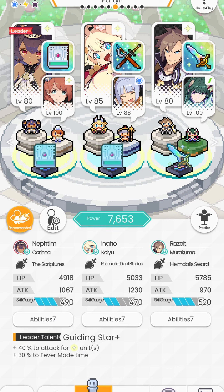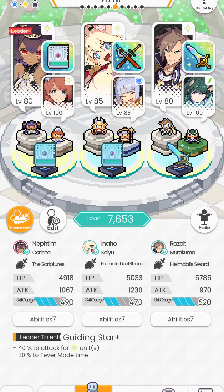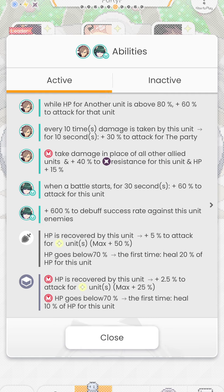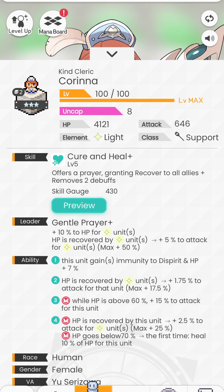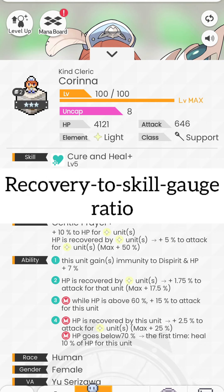As you can see, we have Razelt, Korina, and Kayu — these three units are all recovery units. Razelt is not exactly the most perfect recovery unit because his skill gauge is rather high; however, he makes up for it with a lot of attack power. While the HP of another unit is above 80%, you add 60% to attack for that unit. Also, every 10 times Razelt takes damage, he adds 30% attack to the party as an attack buff. We are also including Murakumo, because you get a 600% additional chance to down the enemy during fever — making Murakumo an excellent choice in a light fever team. The reason we are using Korina is that she has the second best recovery-to-skill-gauge ratio.